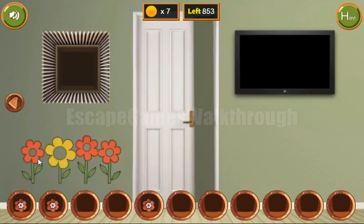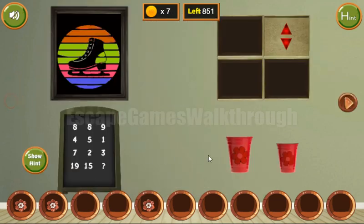Next let's look at these flowers. The red ones are small and the yellow ones are big. The sequence is: small, big, small, small — so we input small, big, small, small. We've got two more coins.